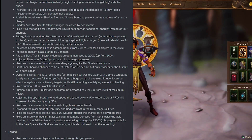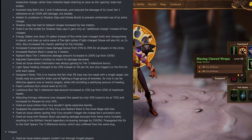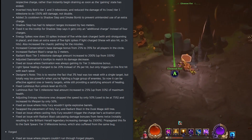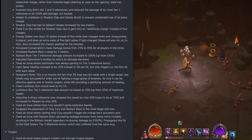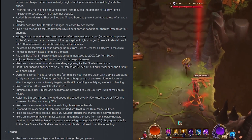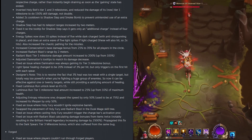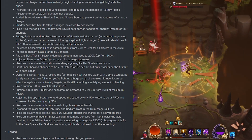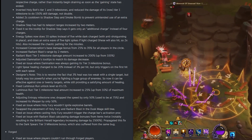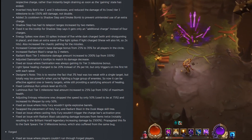They increased Consecration base damage bonus from 25% to 35% for all players in a circle and increased Radiant Blast range by 2 meters. They adjusted Damnation's tooltips to match the damage increase and fixed an issue where Damnation was always gaining its tier 3 milestone bonus. The Light Spear healing changed from 20% to 3% per hit, but only triggers on the first hit with each spear. The designer's note explains this resolves the fact that 3% heal was too weak against a single target but too powerful against large groups — it now scales effectively from 1 to 20 targets.